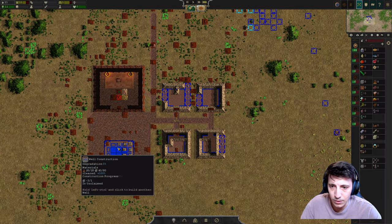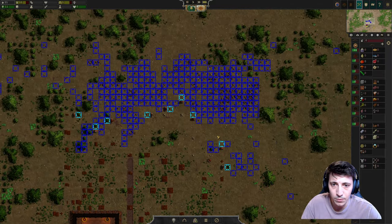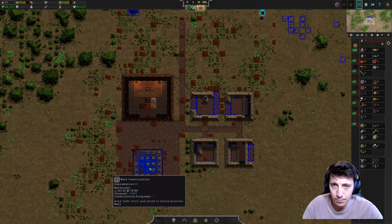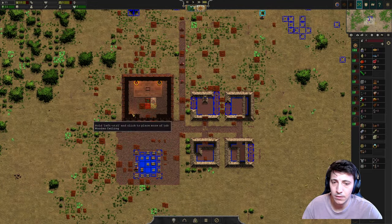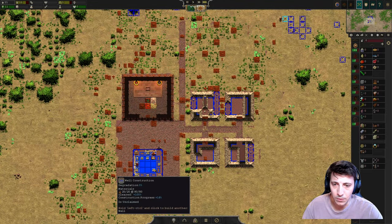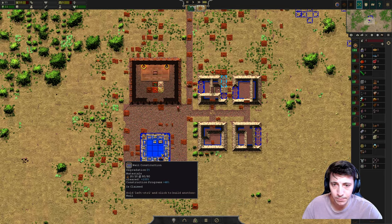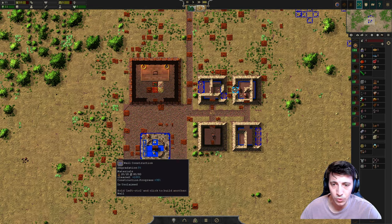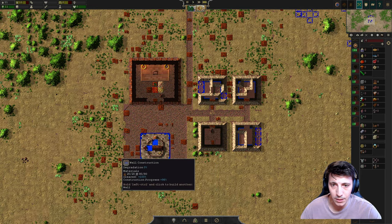We've started to put together some of the stone. They're hauling the stone in for our well - perfect. We've got the well coming in and our citizens will be able to drink and refresh themselves here.